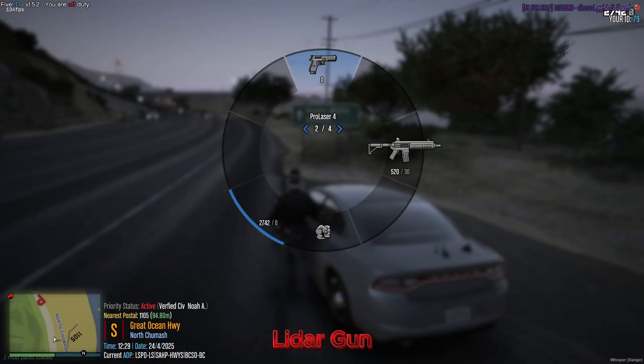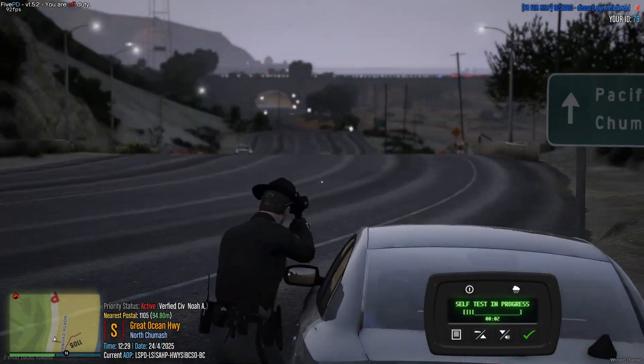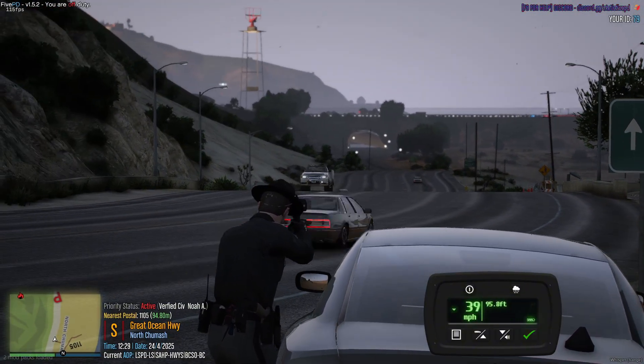The lighter gun is included in your basic loadout. Once equipped, press I to activate it. Then aim at a vehicle and hold left-click to read its speed in real-time.